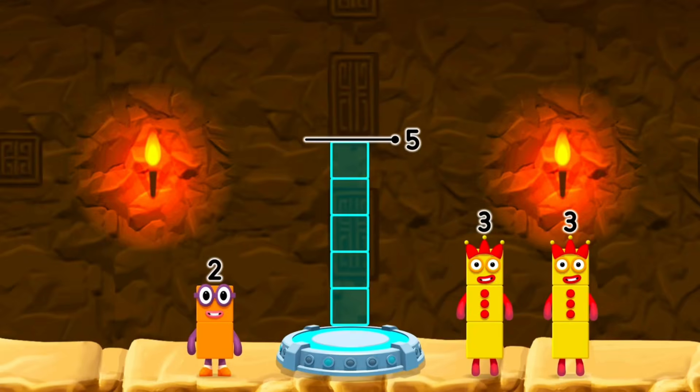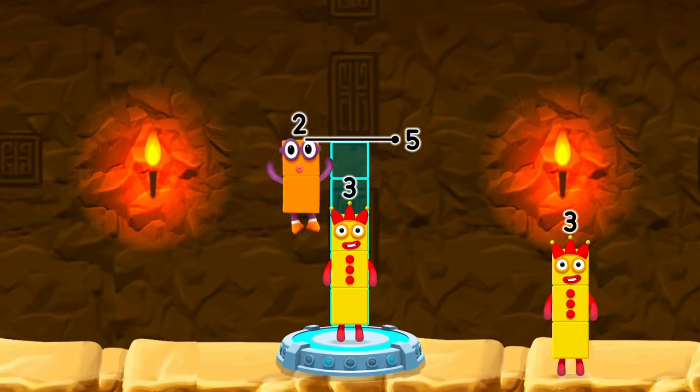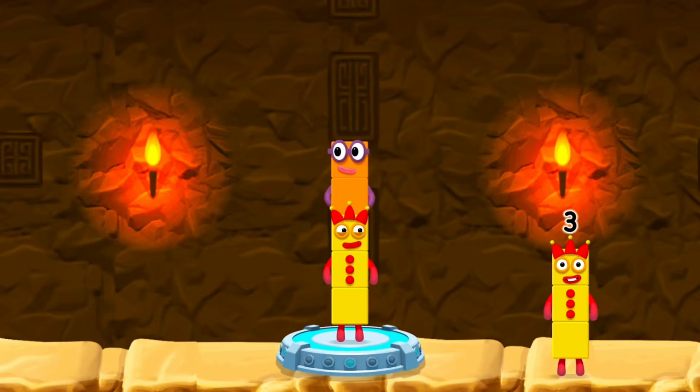Add number blocks to make 5. Three plus two equals five. You cracked it!